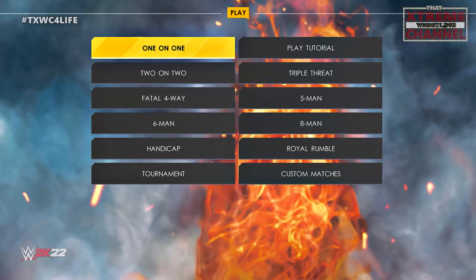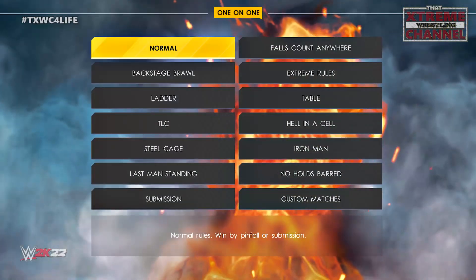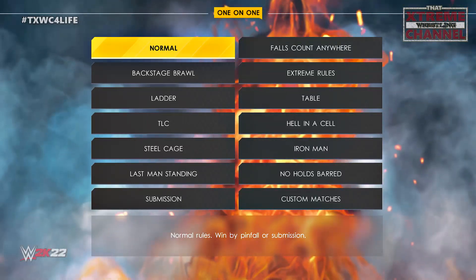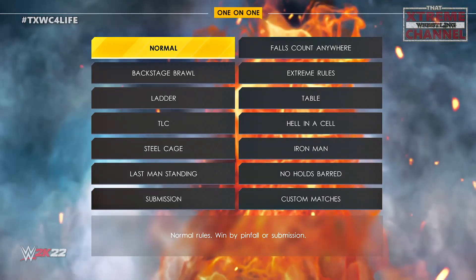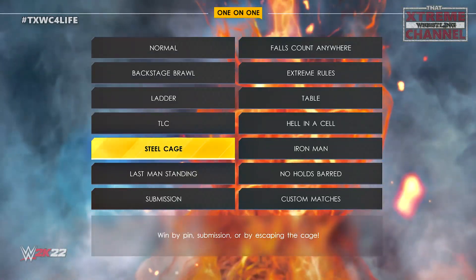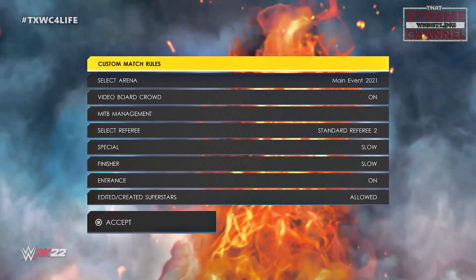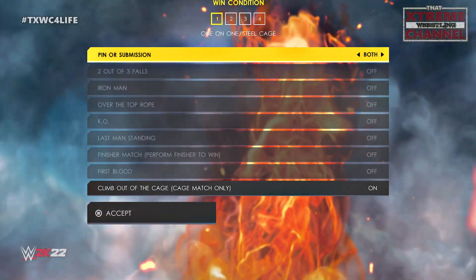You can make multi-man fight pit matches, but we're just going to stick to one-on-one, so we're going to go ahead and select that. Next thing you need for a fight pit is, well, you need the fight pit — and the closest thing we can get to is a steel cage, so we're going to select steel cage. Then we're going to go into match options and custom match rules.